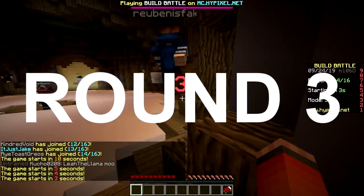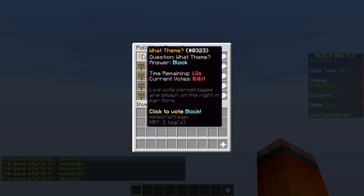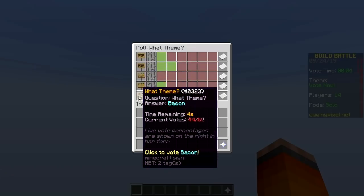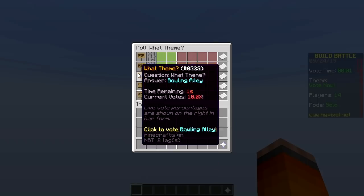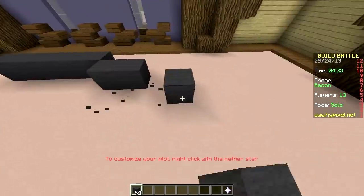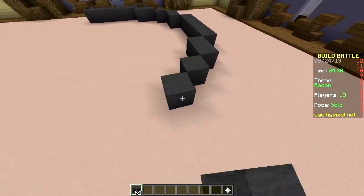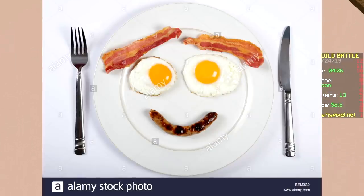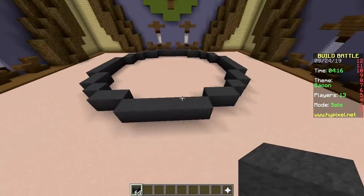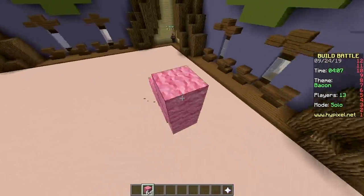Last round! Themes: block, bird, bowling alley, truck, bacon — lots of B words. Bacon! My build idea: a pan with two eggs and bacon forming a face — the eggs are the eyes and the bacon is the mouth. Actually, I'll just make a pig. I know what I'm doing.